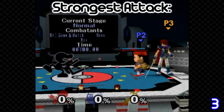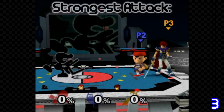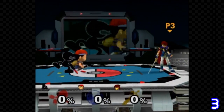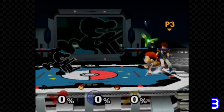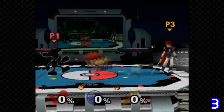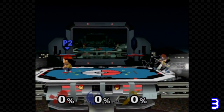Have you ever wondered what the most powerful move in the game is? Just go into Giant Melee with Mr. Game & Watch, Ness, and Roy. Have Ness fill up Mr. Game & Watch's bucket with three PK Flashes. Now use the bucket on Roy's counter and bam!